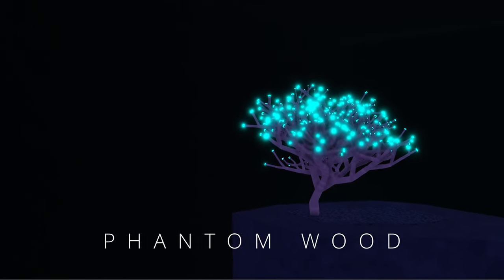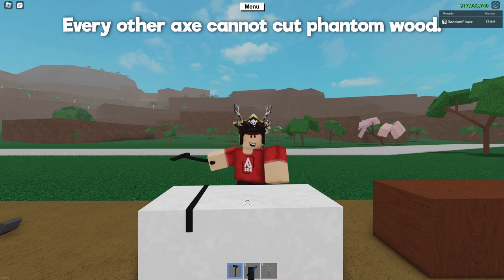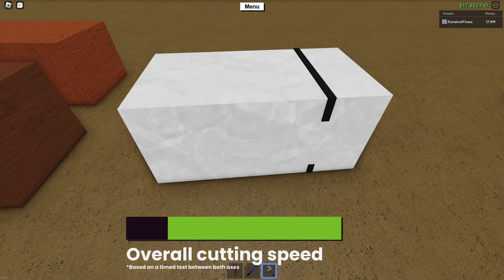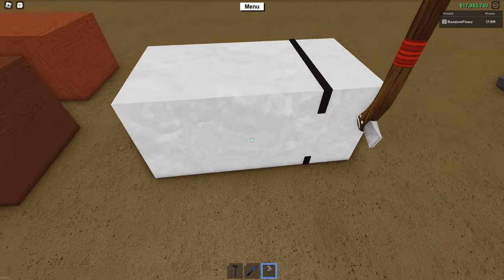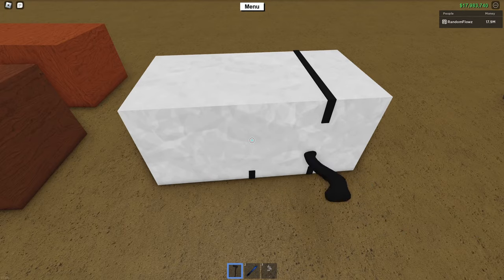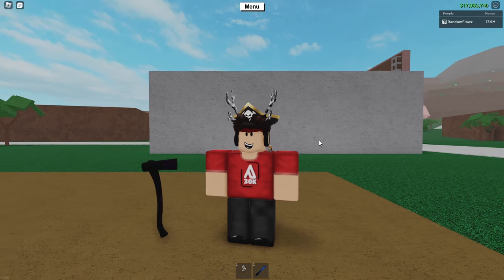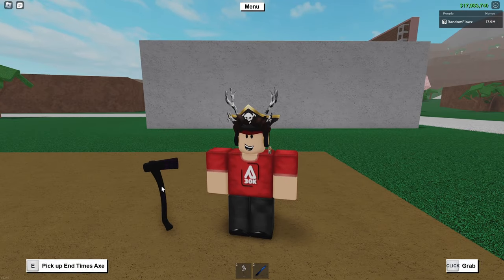Phantom wood, which you need an eye to get, can only be cut using the End Times Axe. That makes the End Times Axe the only axe that can cut every tree in the game. So while it might not be technically as fast as the mini-axe, it won't run into any issues cutting every wood. I personally don't use phantom wood very often for building, but when I do, it is very useful to have an End Times Axe on my base. There are a lot of people that build with phantom wood a whole lot more than me, so this is something you have to decide for yourself. For me personally, I just have a mini-axe in my inventory and then an End Times Axe lying on my base so that I can use it whenever.